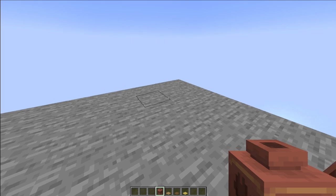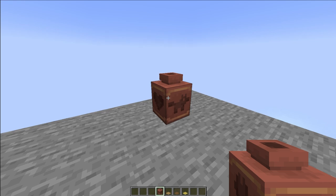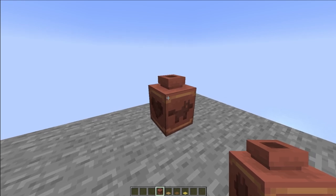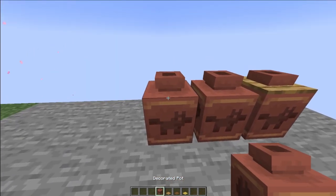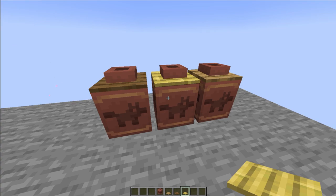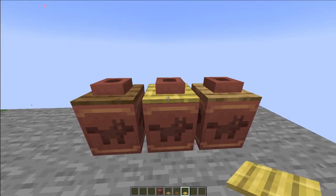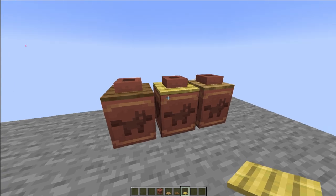For our first build, we have these decorated pots using shards that we can find in ruins or dig sites. We can brush on suspicious sand and gravel. All you have to do is add pressure plates on top and you can make it into a preserving jar. You can use different types of pressure plates. I really like this bamboo one — it really looks like a preserving jar used here in Asia.